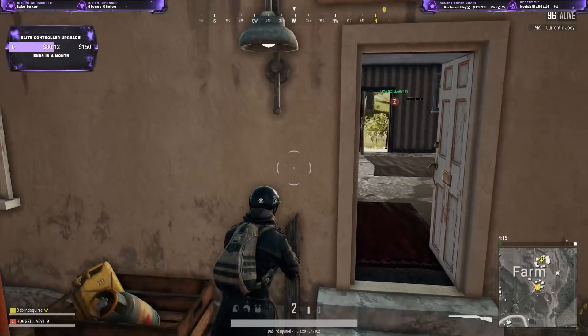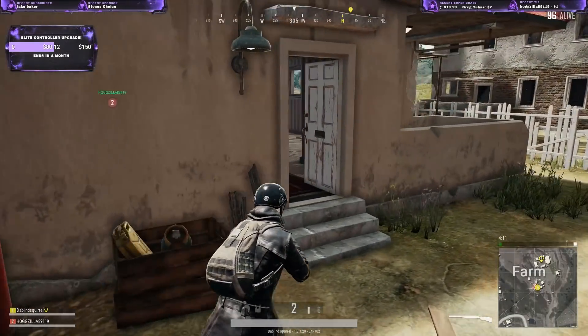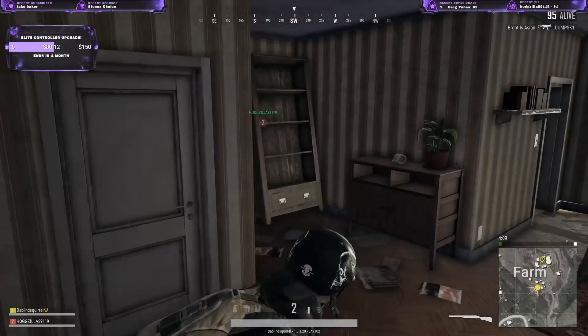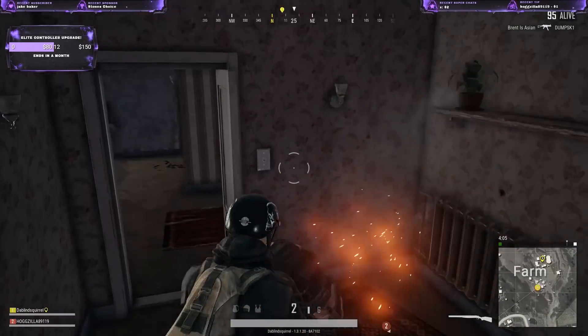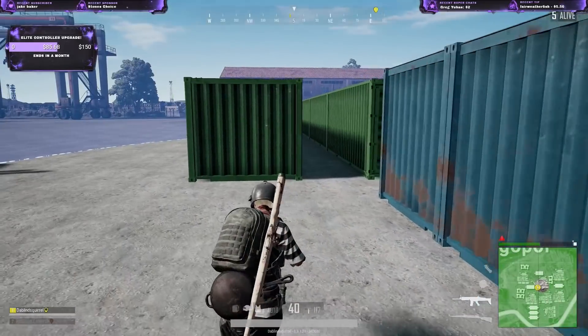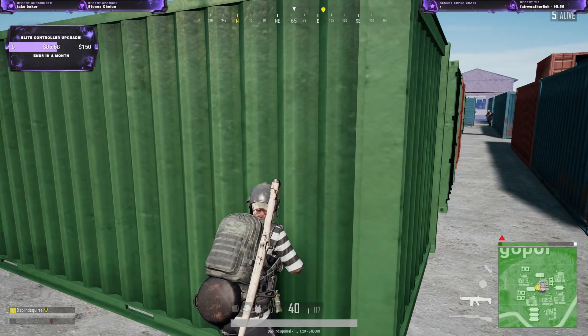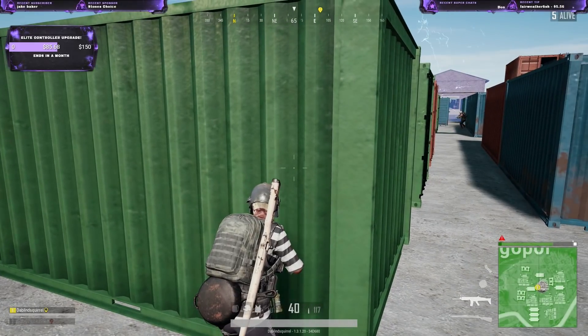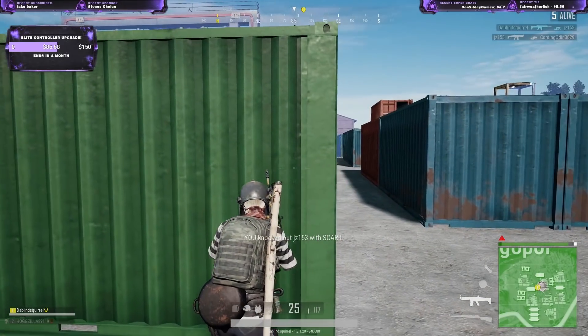Up next is soft aiming. I see a lot of players, especially in third person, overuse this method. It's good in certain close range situations but definitely not all. Usually the only time I'll use soft aim is for quick corner peeks. If I see a player and he's not running all over the place, I'll peek around a corner and soft aim. This player has to be pretty close to me and I wouldn't need accuracy to secure the kill — I would just need a spray.